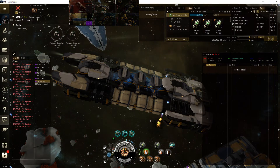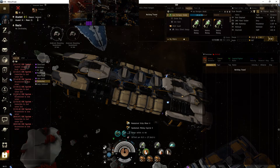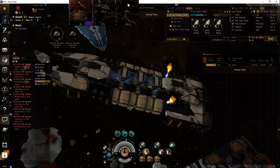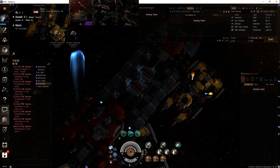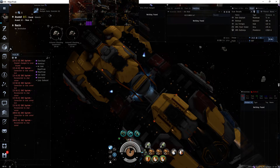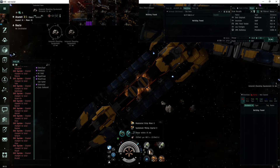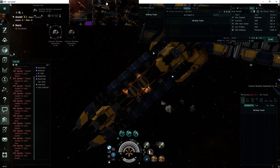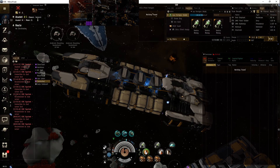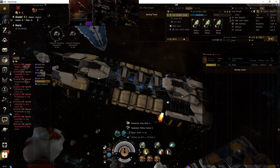You get a range of 44 on all my miners, and this is the Mackinaw at 35, the Skiff at 35 — same range — and 35 for the Retriever. The bonus range is probably going to be for the Coveter, which I never use, and the Hulk at 44.